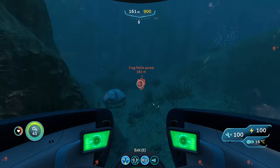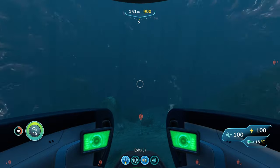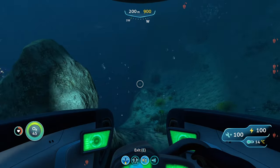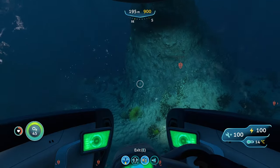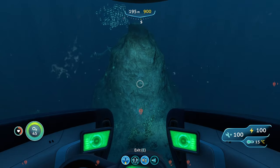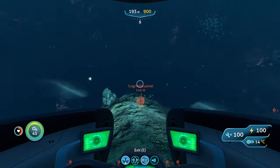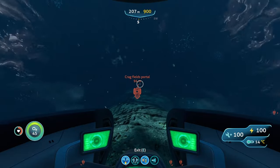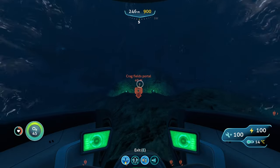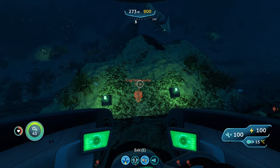Pass this life pod and keep heading straight. You're eventually going to see this big old rock formation. You're going to see this as you're heading south, and once you see this, you're going to go straight over it. Then you're going to go straight down while hugging the bottom of this rock — all the way down — and you're going to see the alien door because you'll be able to see the lights.